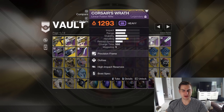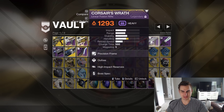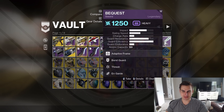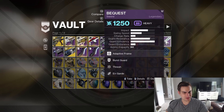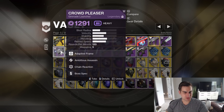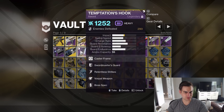Corsair's Wrath — Outlaw High Impact. I just don't know, this is just a fun roll. I know it's not like amazing, but I've had a lot of fun with it. I just kept this because it was my only one I got from the raid — probably not a good reason to keep it. Ambitious Assassin Chain Reaction Crowd Pleaser — that's a pretty good roll. I don't know why I'm not actively using that.